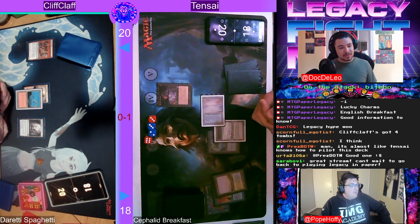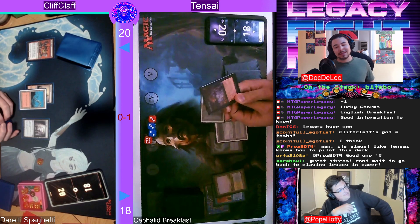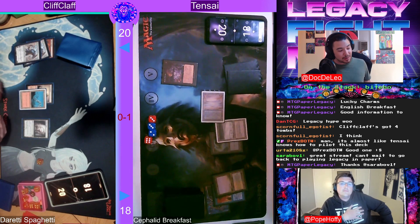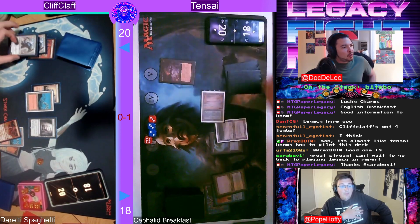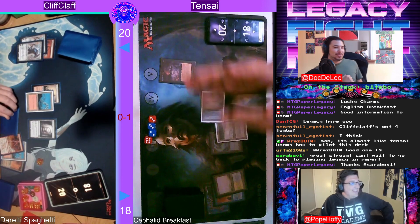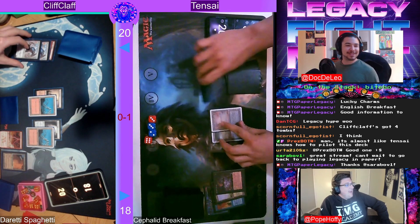That's the whole reason we're doing this — we believe paper Legacy is some of the best Magic you can have. It's one of those things you can't really replace the feeling of Legacy, especially with these Cabal Therapy hits. With Cabal Therapy — I'm naming Pyroblast here, Cliff hasn't played anything — oh, I'm naming Karn the Great Creator. What a hit! That's so nasty! Nothing better than good Cabal Therapy hits.